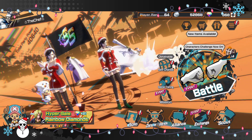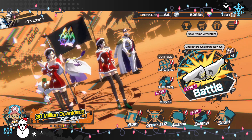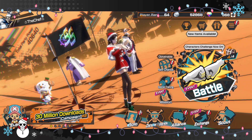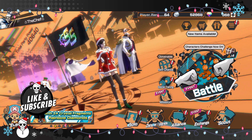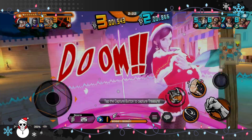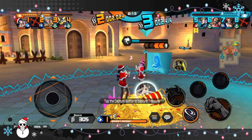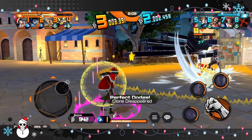Hello everybody, my name is the chef and welcome back to another One Piece Bounty Rush video, and also Day 3 of the Christmas countdown. On today's video, we're gonna be taking a look at Robin - holiday Robin to be more specific - and her little helper Chopper, the snowman. Frosty the snowman is what I'm trying to say. The first part of this match got cut off and corrupted, but it was just 40 seconds of me running to the back flag, so not really much to see there.